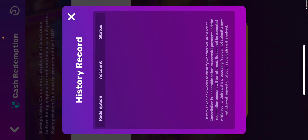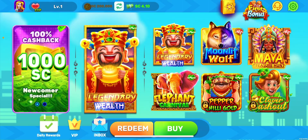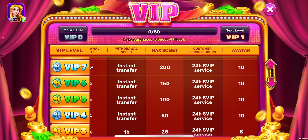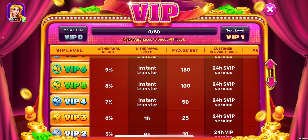Looking at the clock icon in the top right corner, it shows the redemption history. Apparently it takes one to two weeks to identify whether or not you are a robot, so beware of that. There's a VIP mode in this game, and there are different redemption speeds according to which VIP level you're at, all the way up to VIP 9.